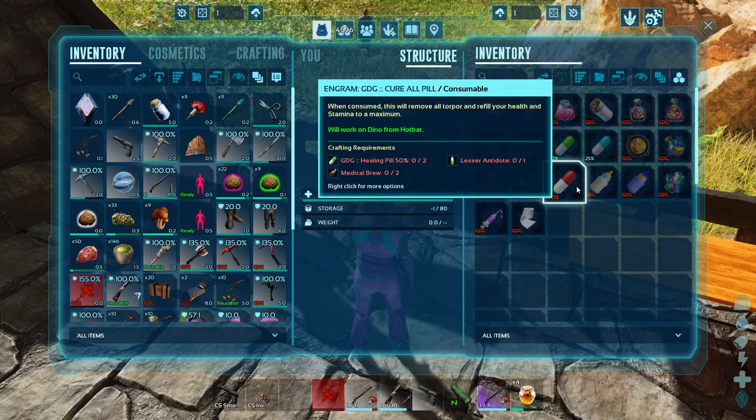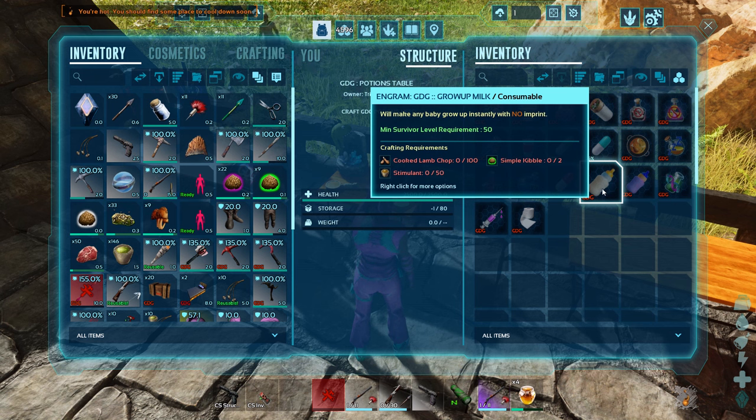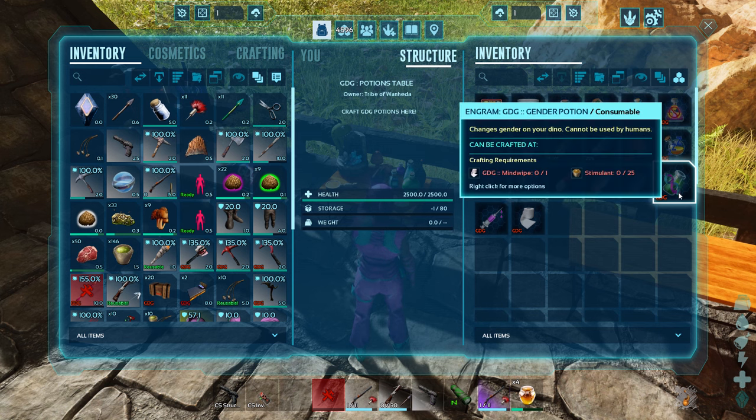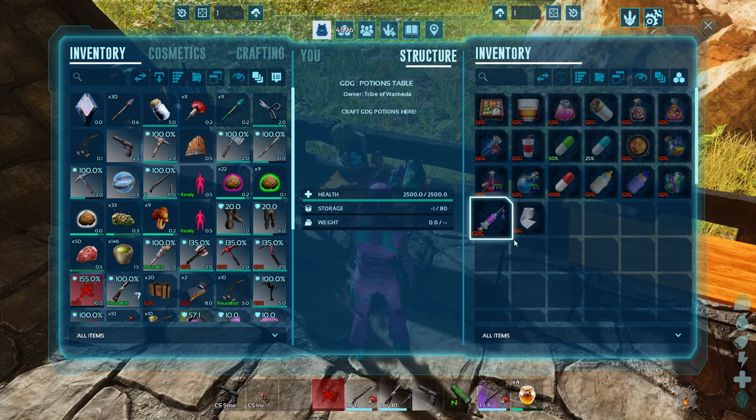Grow Up Milk makes any baby instantly grow up — however with no imprints. Blue Milk makes your baby grow up instantly and gives it the full imprint, so watch which one you're using. There's a Gender Potion that changes your dino's gender. The Famine Injector lets you give it to a knocked-out dino, feed it its kibble, and it will eat it all right away — no more waiting forever for your dino to tame. Great work, Gunner.